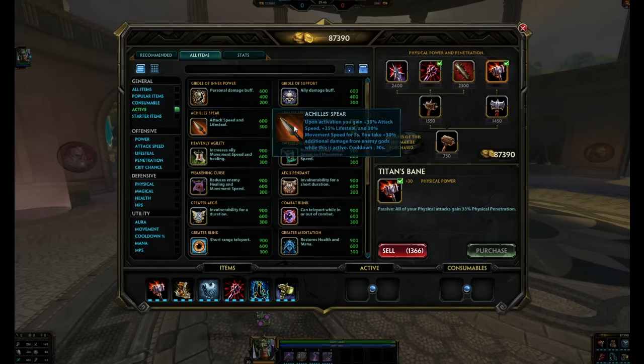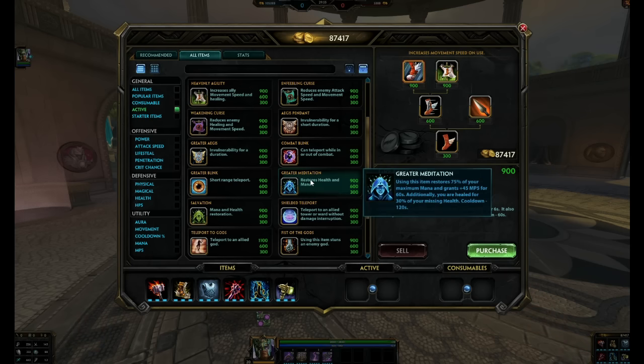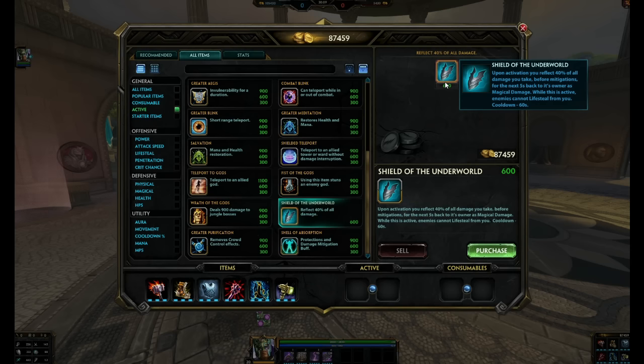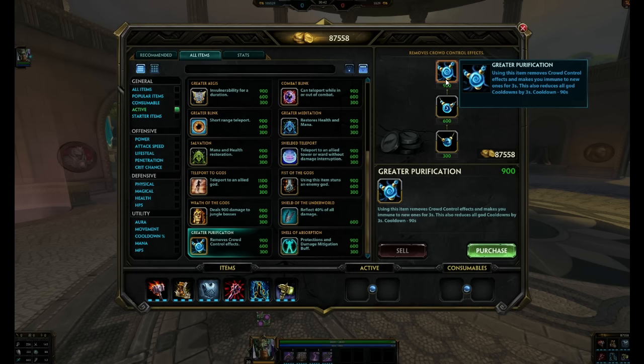For Actives, it's all situational. Heavenly Agility makes everybody faster, immune to slows, and increases healing — a really great option. In Assault, Salvation is always great. If they have a lot of hard CC or bursty mages like Poseidon, go into Shield of the Underworld — since Shock is about absorbing damage and being annoying, it complements that well and it's cheap at only 600 gold with one tier. For a more supportive route, go with Shell — be wise with timing since it only lasts 5 seconds, so use it when sieging a Tower, Phoenix, or the Titan. And of course, Purification Beads are always an option if they have a lot of CC stopping your progress — the tier 3 version also reduces your cooldowns by 3 seconds.